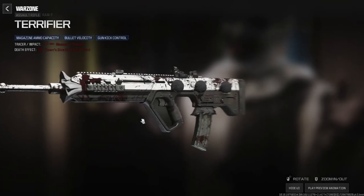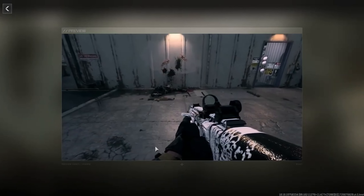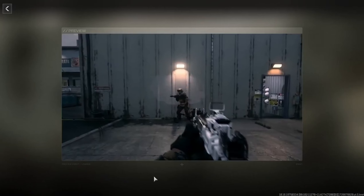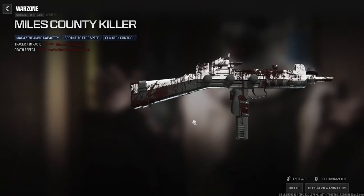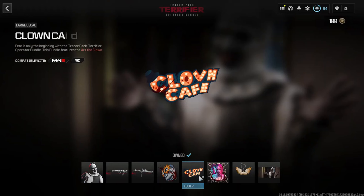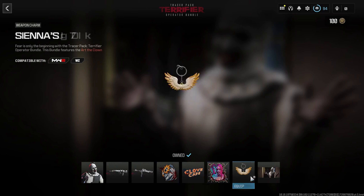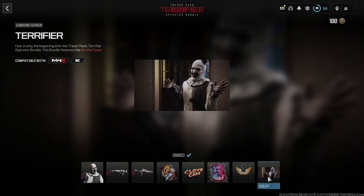Next up is arguably going to be one of the most purchased bundles in the store — the Terrifier Tracer Operator Bundle Pack. This will be dropping on the same day as the Haunting event's official launch. The operator skin is called Art the Clown. You get the Stick and Move finishing move — one of the most terrifying operator bundles I've seen. The two tracer weapon blueprints are the Terrifier for the RAM-7, and the Miles County Killer for the WSP9. The weapons look awesome with blood splatter and white background.